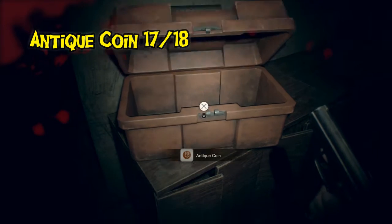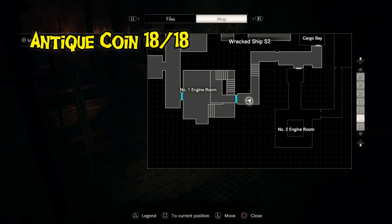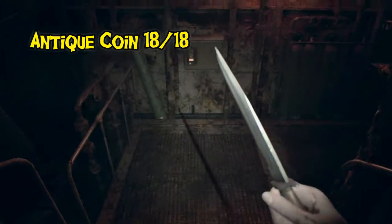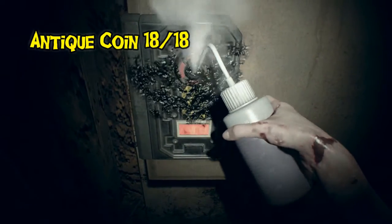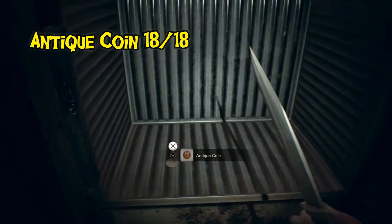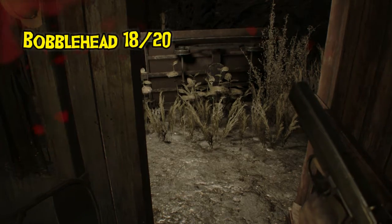That's coin number 17 — almost finished. Right before the final battle, once Mia reconnects with Ethan and Evelyn, you need a corrosive leftover to access the final antique coin. If you found everything, you'll have more than enough corrosive leftover.